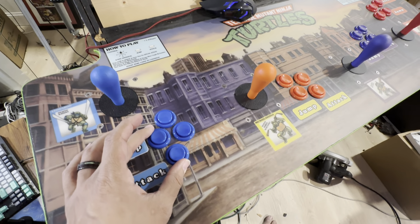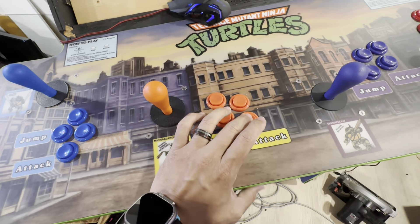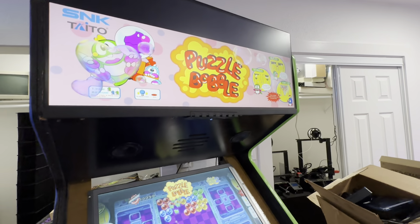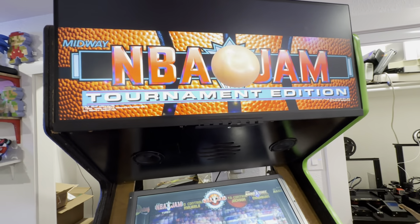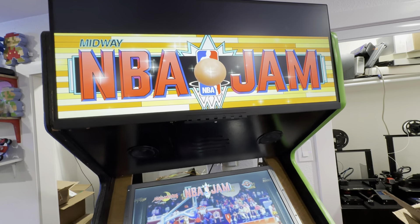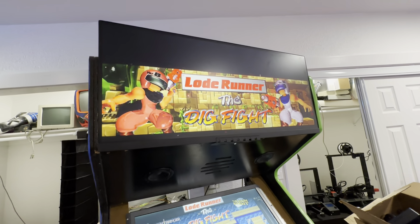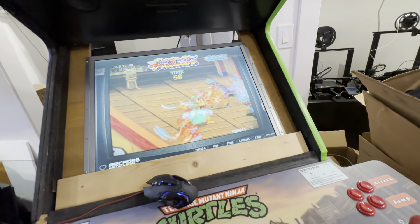Being able to have these animated marquees really gives it a serious new look. Look at some of this good artwork. Knights of Valor — that's a good one right there. Hook, Gun Lock. This Gladiator one is a four-player PGM game from IGS and it's a four-button one. Gauntlet Legends, Gauntlet 2, G.I. Joe — what a cool-looking marquee.